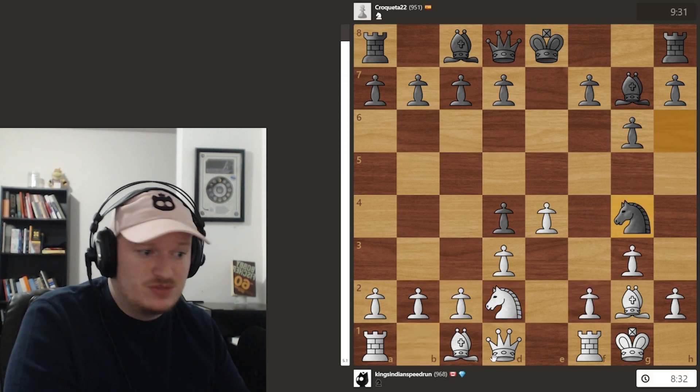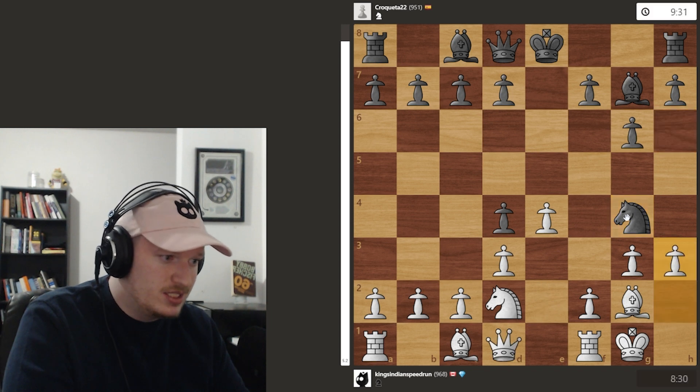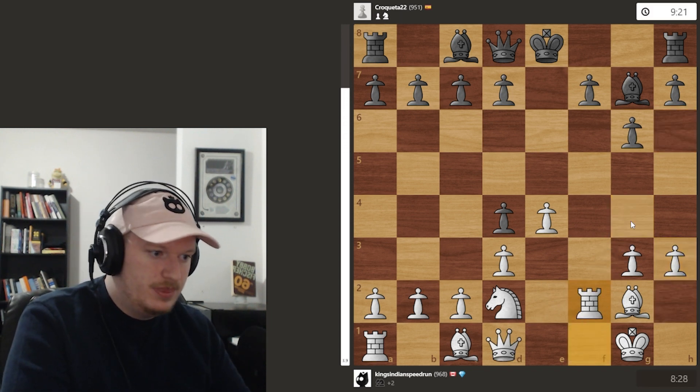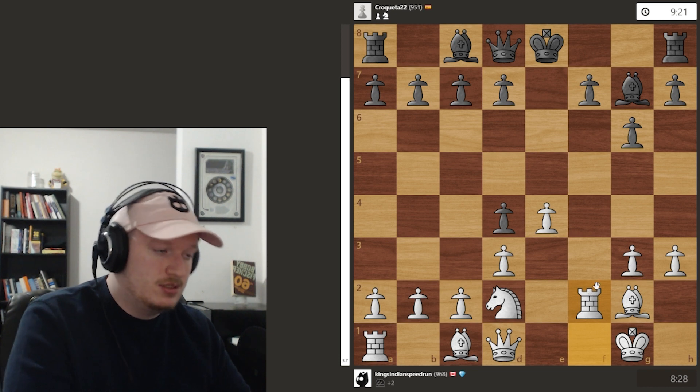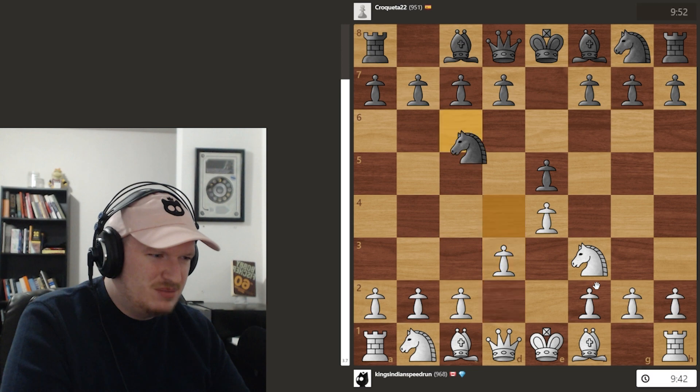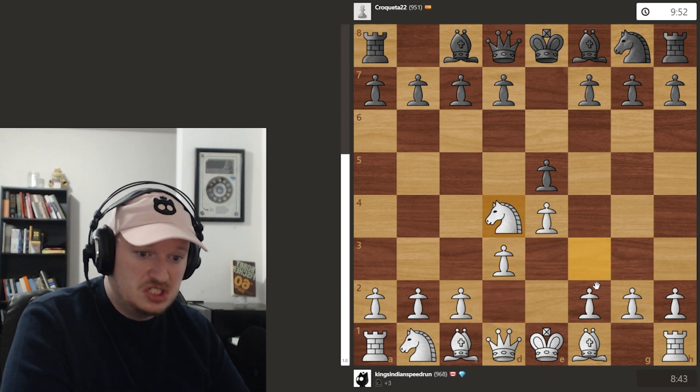And knight g4 — yeah, this was very silly, just a free knight. This is another case of autopilot that I've got to watch out for. Of course, they end up giving the knight away anyways and the game was a win. I think that's the main thing to cover here — so that covers the King's Indian.